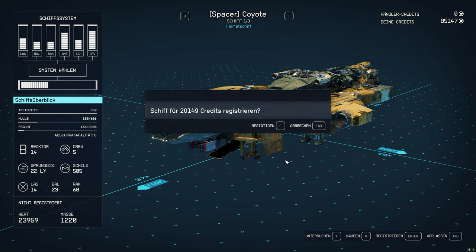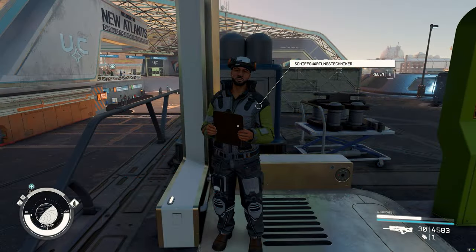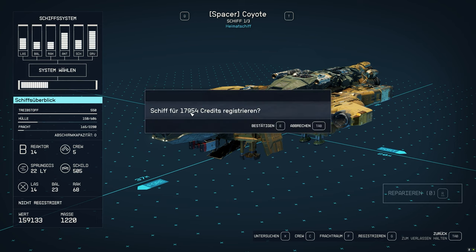With the combination of the accepted mission, capturing a Crimson Fleet ship, and selling it, you make a good 50,000 to 100,000 credits per mission — complete with a small space battle and a shooting gallery. In addition, you have the option to collect many weapons and items from the shot-down enemies.